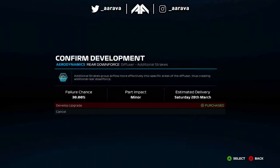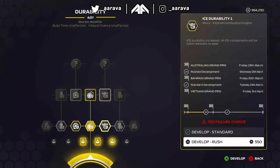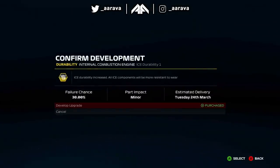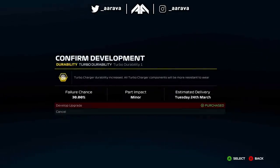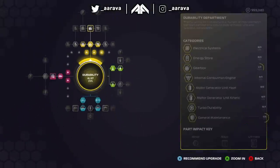In the My Team version of this experiment, it took about five or six races — we got to the French Grand Prix, round 10, with a fully maxed out car. We were already the best team on the grid by round six. I think this time it may take a lot longer.